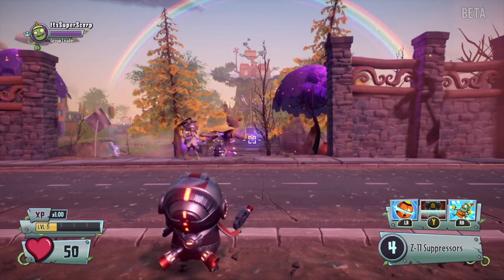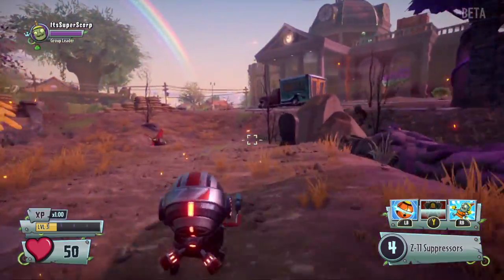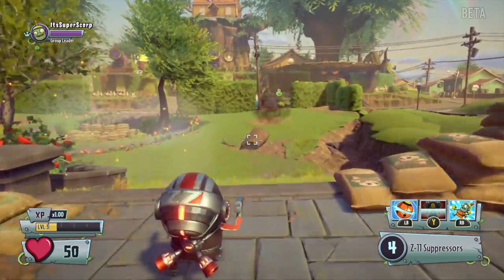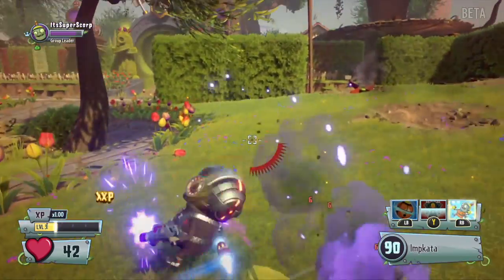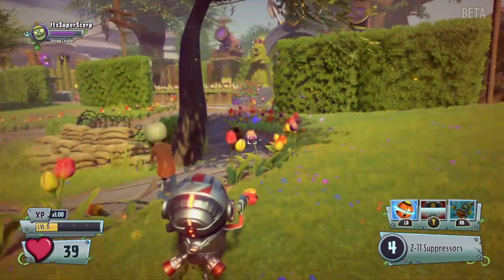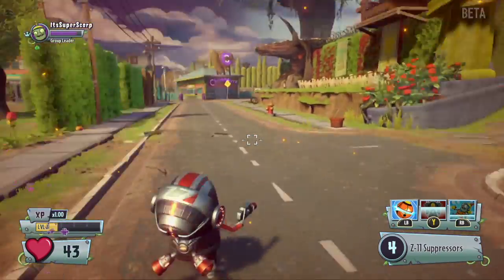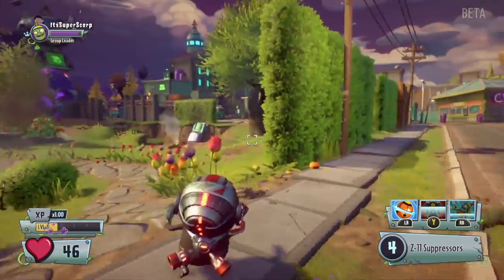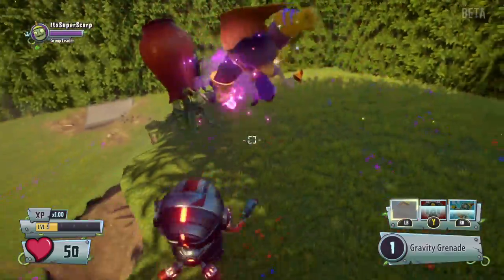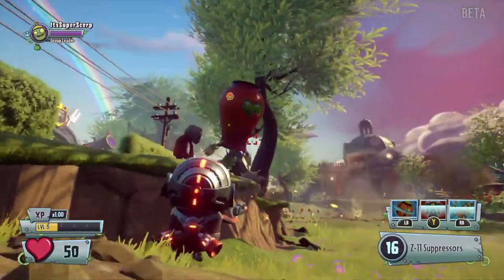Let me tell you about the Imp's abilities. One ability makes the Imp spin around and start shooting in a random direction. I also have a gravity grenade that makes the plant float up, giving me a better chance of trying to kill them.